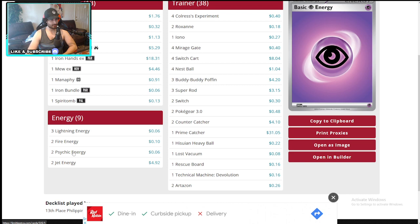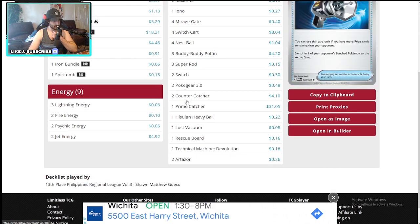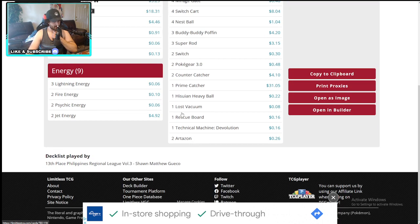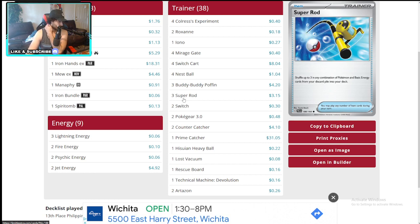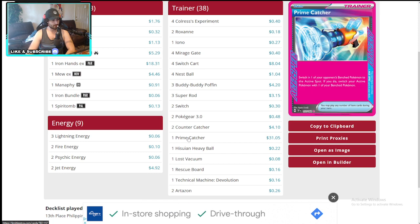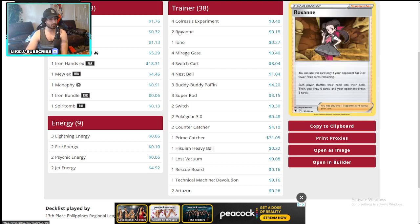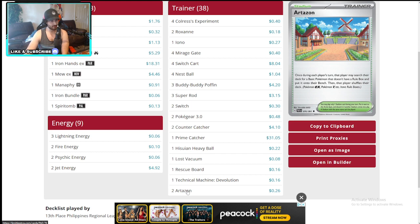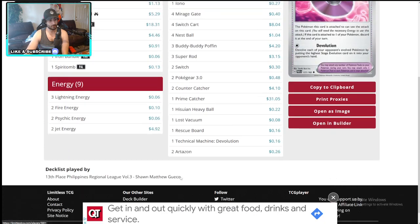Let's see what he did here: three Lightning, two Psychic, two Jet Energy, two Fire. Roxanne. Pokégear at two makes sense for the Ionos. Counter Catcher at two for the Flutter Mane. Running Pokémon Catcher, no Two Rows though — because he doesn't really get controlled. Only two Switches, one Rescue Board — that's six switching cards only, very interesting. One Iona, two Rocks — strong deck. Artisan is a little bit risky here. What do you guys think about Artisan in decks? Do you like giving your opponent a card?